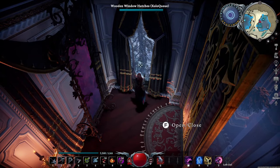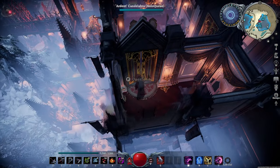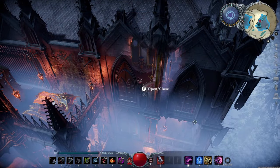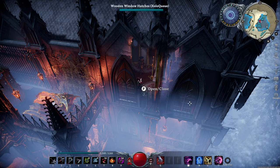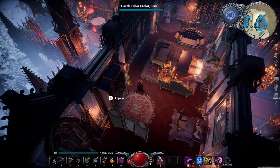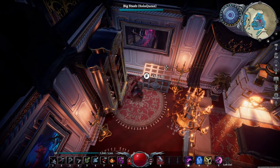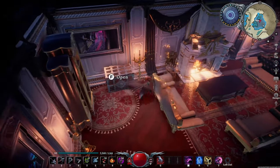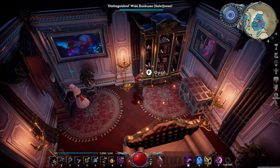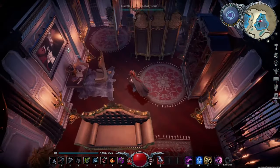A lot of these rooms have window hatches, even on the second floor. I decided to use window hatches because we are in a wintry or cold area — it wouldn't make sense to just have glass windows since it would be really cold in the castle anyway. We have a little chest for belongings, a nice bookshelf, a standing clock, and of course a little desk. I tried to put a desk in every hotel room.